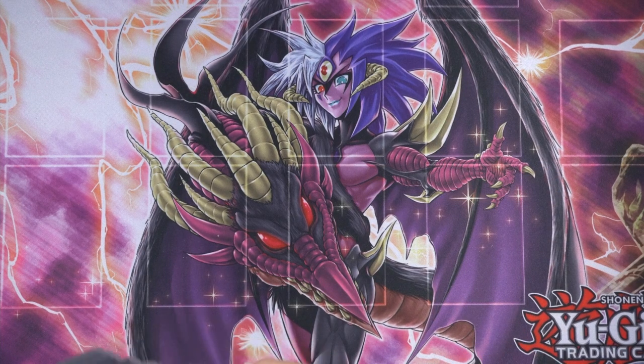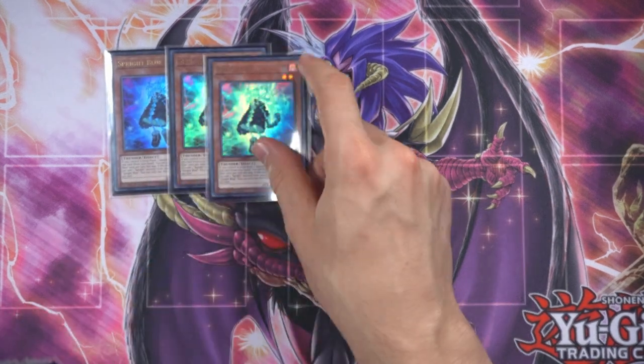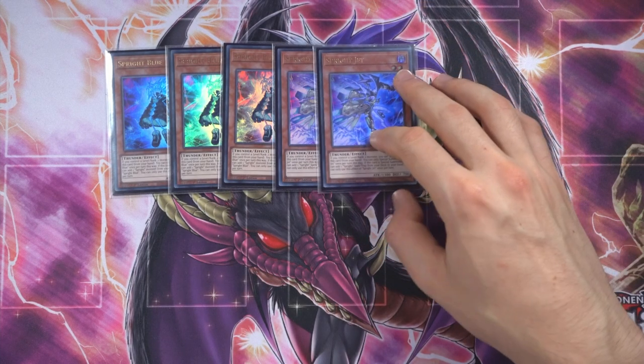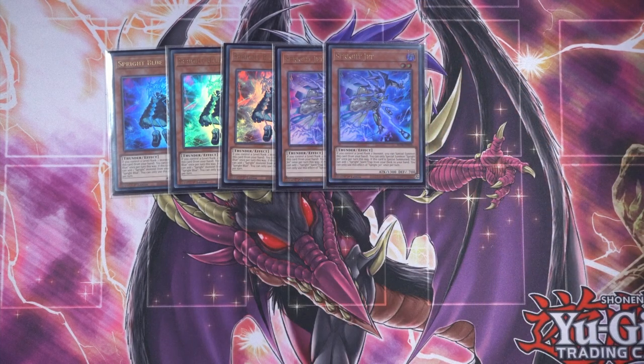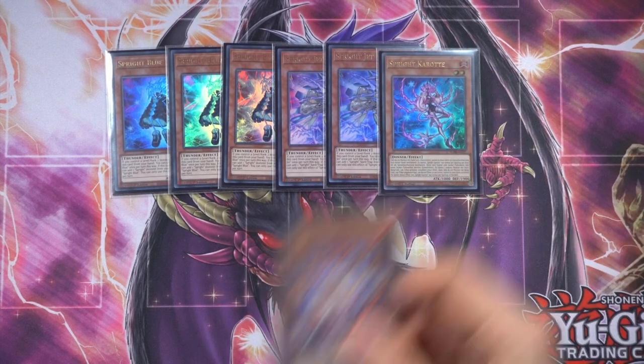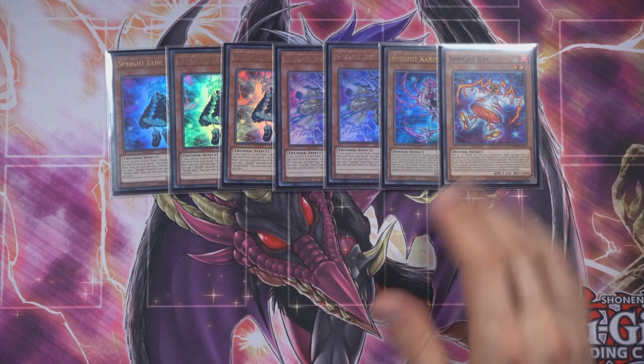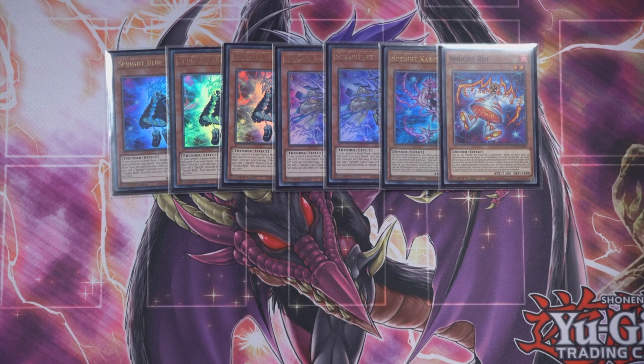Starting with the obvious Blue boys — maxing out on the best Sprite main deck card I'd say. Jet is pretty good as well, two is enough for most cases, then one Carrot and one Red to cover our bases in terms of spells and monster negates. Pretty standard honestly. You could consider Pixels, but that card is fine — just not as good as the others.